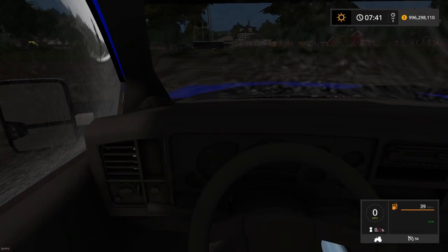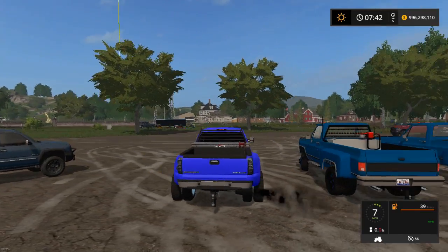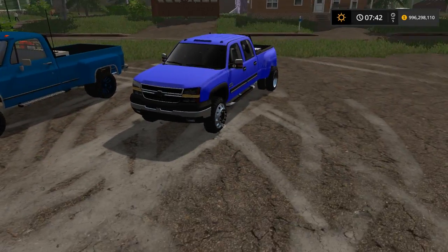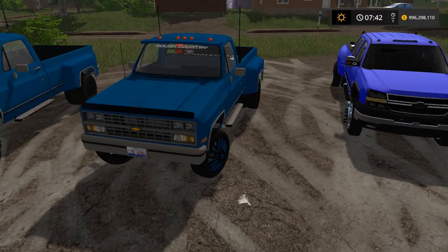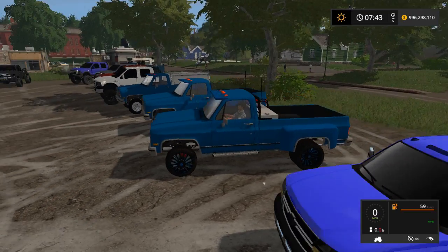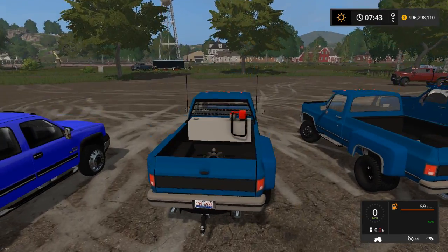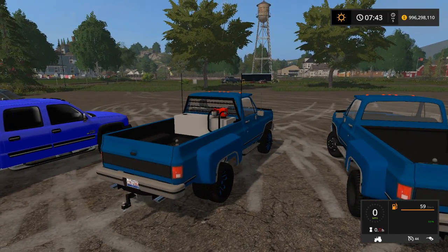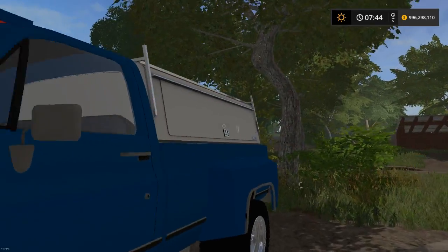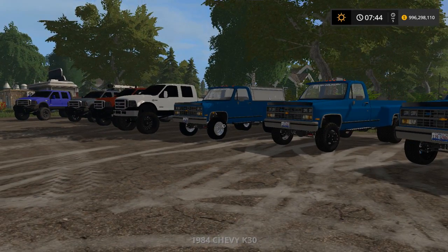It's got the gooseneck, no interior, but you could probably add an interior out of that first truck we just showed. This one will be on Facebook. This one is by Duck Pond Modding — these are a couple of the options, very nice. Nice engine sounds, one of the wheel options, another one, and I like this bed cap which is awesome. Link will be down in the description for that one also.